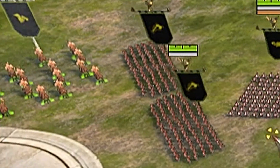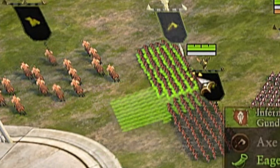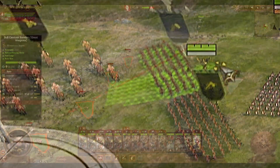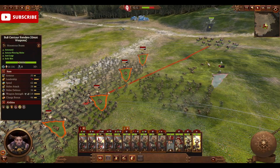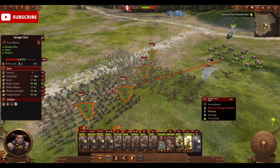You also have to remember to counter the enemy flankers. You can use your own counter cavalry to engage them, or move in more melee units to engage with the enemy flankers. If the enemy however engages your melee units with their cavalry, you can then use your cavalry to harass their ranged units.